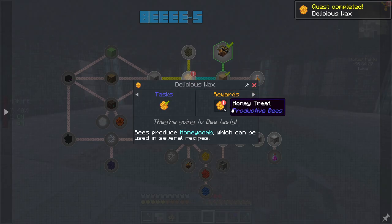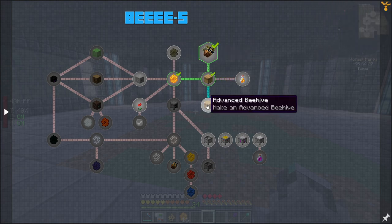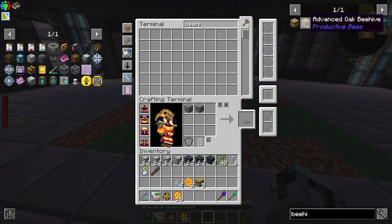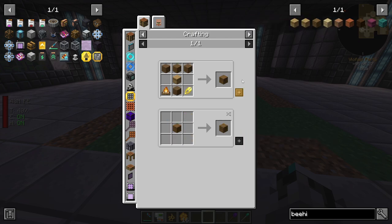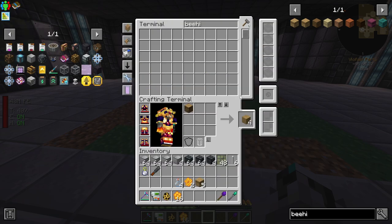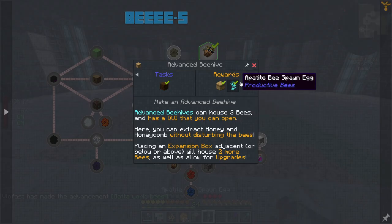I think we just got these resources from other quests. First of all we need to make an advanced beehive. If you look at the beehives, you have the normal beehive and then for example an oak advanced beehive. I think I'll go for oak, which means I'll probably have to find a way to farm oak. We need a campfire - it can be a soul campfire - and some shears. Boom, we have an advanced oak beehive, that's actually pretty cool.